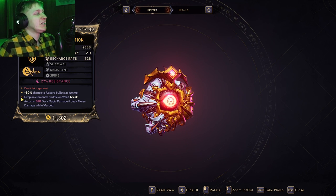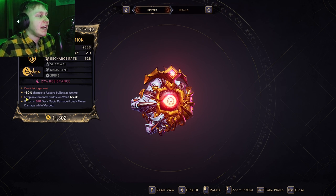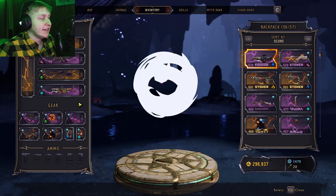The Sham Wah is pretty much just like the Sham. It has a high absorb rate, but it also has the additional effect of dropping an elemental puddle when the ward breaks.